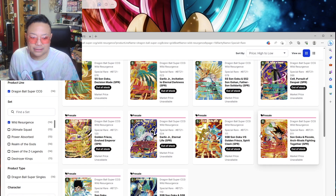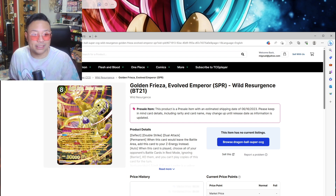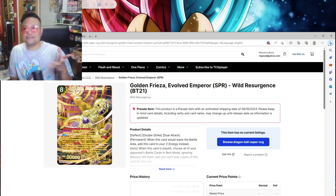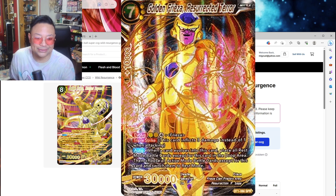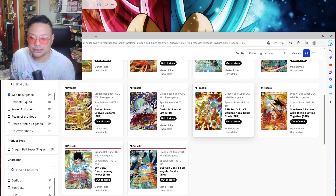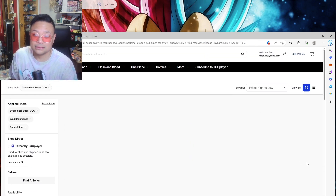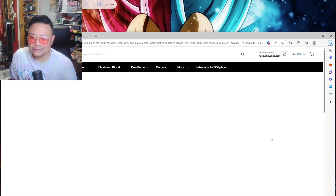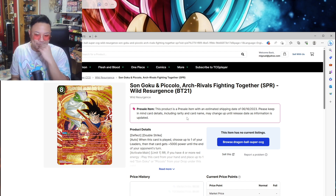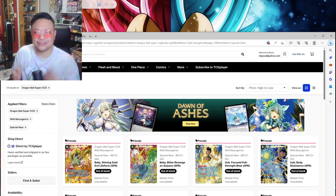This one's good — I like the Golden Frieza Evolved Emperor; it looks really good. That kind of reminds me of the SPR from the first set, Galactic Battle, so I'm definitely going to have to pick this one up and get it slabbed. Garlic Junior looks pretty cool too — got Golden Frieza and SSB Goku fighting. Son Goku and Piccolo — it's a classic, you know, but I feel like we have so much Goku and Piccolo artwork already.